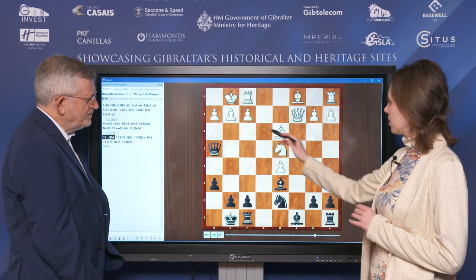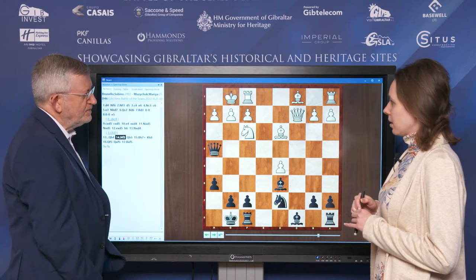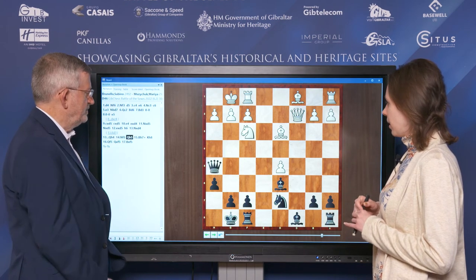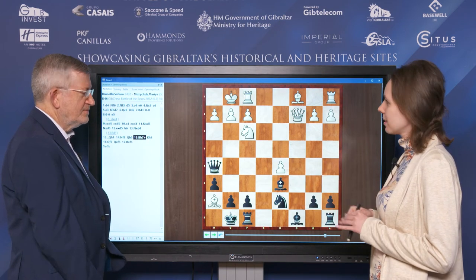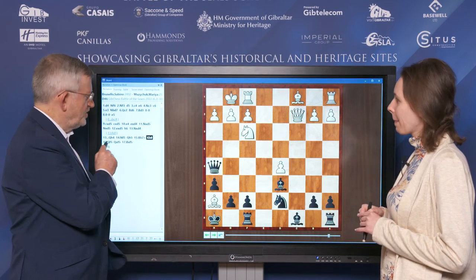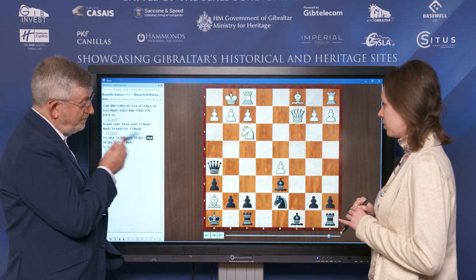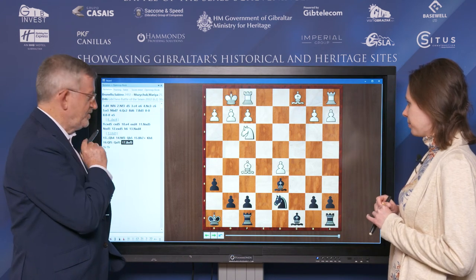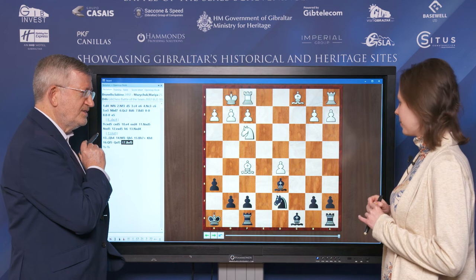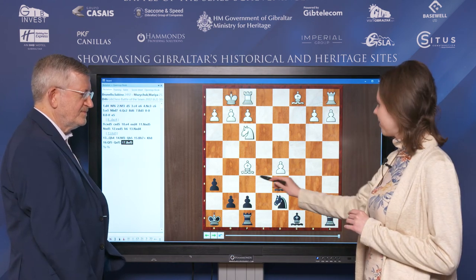Now the pawn is hanging, so it's necessary to defend it — checkmate threat. Queen H5. And after Bishop H7 we exchange the Queens. Does he have any alternative to Queen H5? Otherwise this Bishop will be trapped. Yes, of course. So all this happens and your opponent offers a draw? Yes, he offers a draw, and the position is pretty much equal after Knight F6.